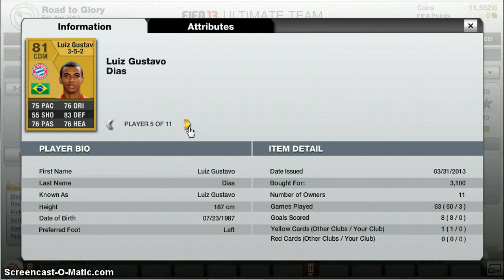Luis Gustavo — 3.1k. 75 pace, 76 dribbling, 76 defending, 76 heading, 76 passing. Great player.